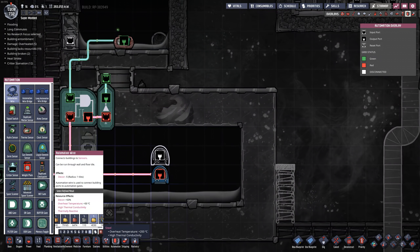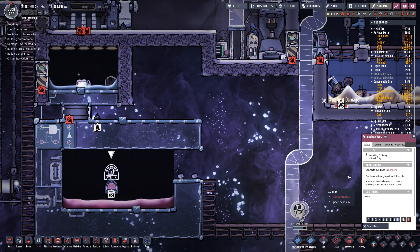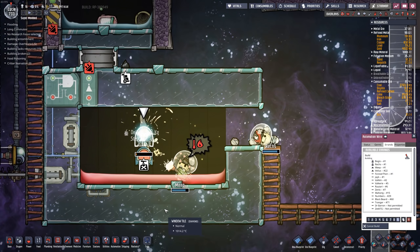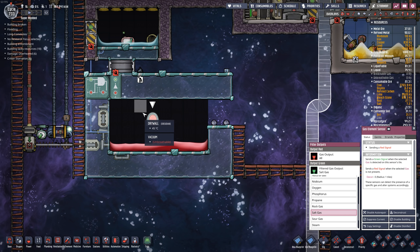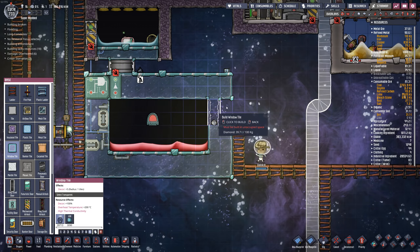Rex, have you volunteered? No, you're out of there. Meep, be careful, dude — how you feeling, meep? Yeah, it's a little bit warm, isn't it? This sensor needs to look for salt gas. When we see salt gas and we're below 130 degrees Celsius, then that door closes. That makes sense.